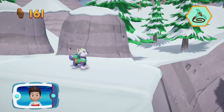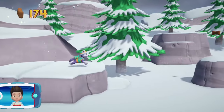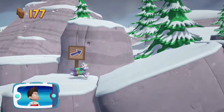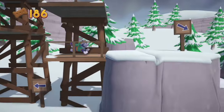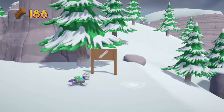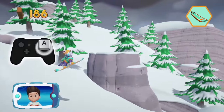Great job! We're almost there! Choose the pup ability that will help you. Here we go! Now let's help Everest to snowboard down the mountain. Press the A button to help Everest jump.